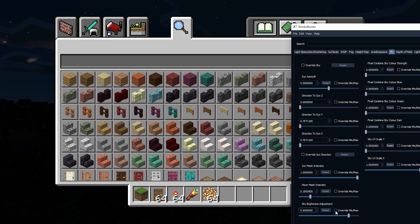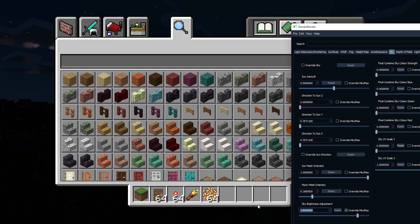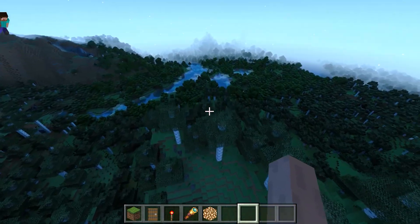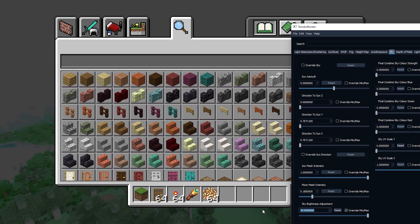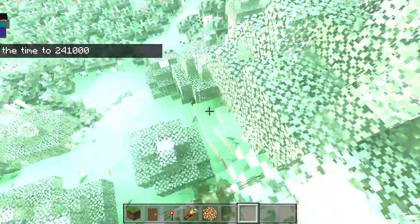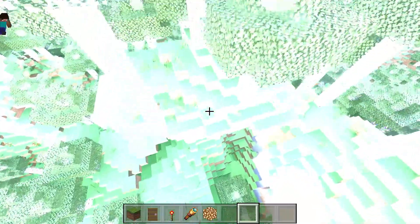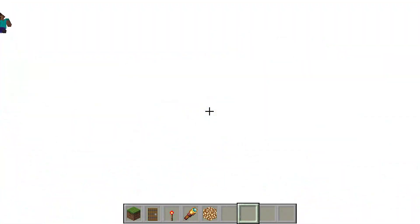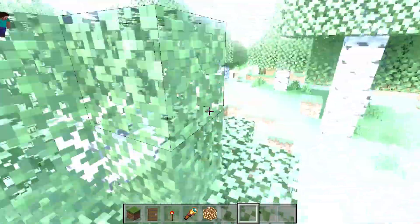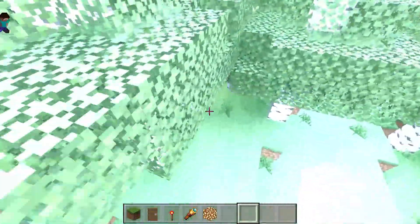I'll increase the light level of the moon. If I do like 3, the world becomes way brighter than before. Let's try like 70. This is so bright — I can't even see what's up in the sky anymore.